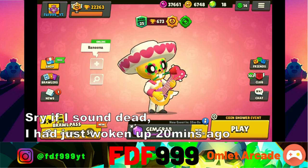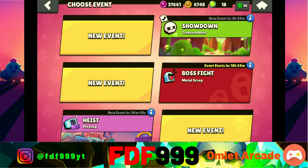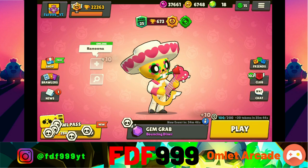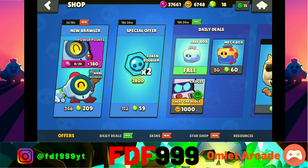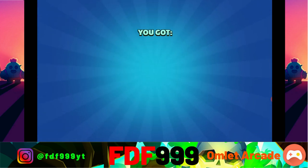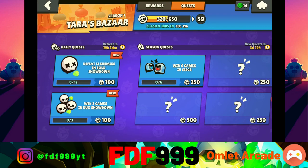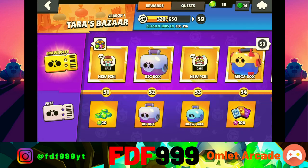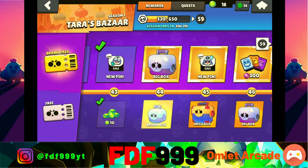Hey guys, it's episode Supernanny here, back again for another video. Today we're gonna be trying to unlock Nanny. The brawler just came out and I literally just logged on to the game right now. We're just coming into the shop here - we could get him for 209 gems, but we don't have enough gems for that. So all we have is what we saved up in the Brawl Pass.